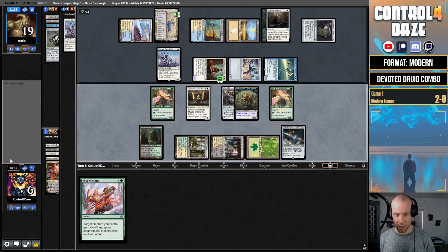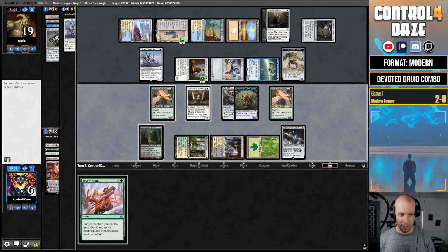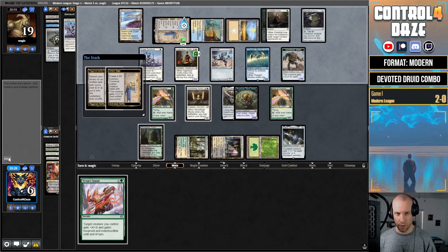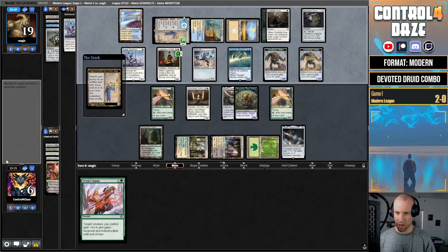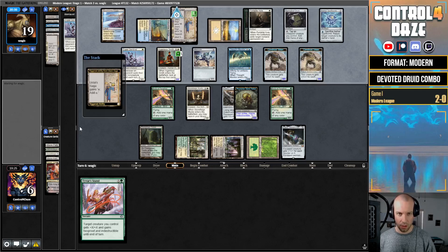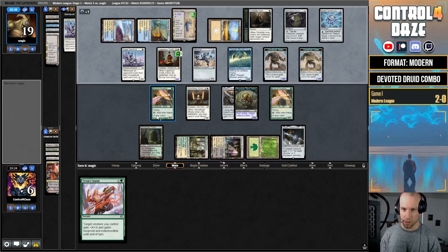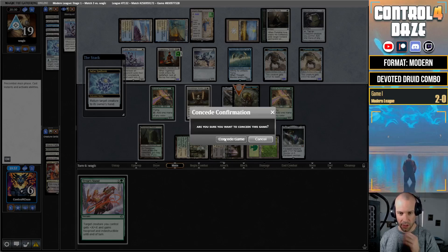Can we survive one more turn? Need another Tyvar off the top. Tyvar is sweet in this deck — this is fun with Tyvar. Another Construct — we're likely taking a big hit. Another Construct; if they have another Portable Hole that would be it for us. Spellbomb — okay, we'll scoop it up. Actually, we can Tyvar's Stand targeting the Germ, which keeps us alive another turn. But I don't know if it's good enough and I don't want to show them this card, so we'll scoop and let them think they got us.